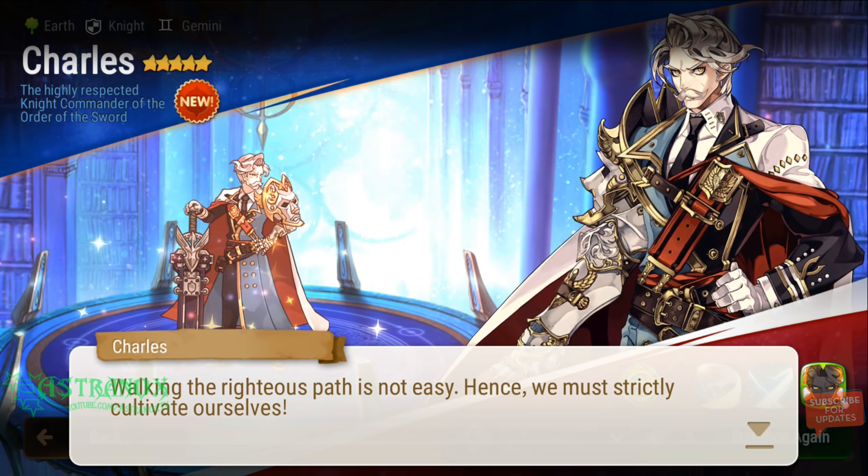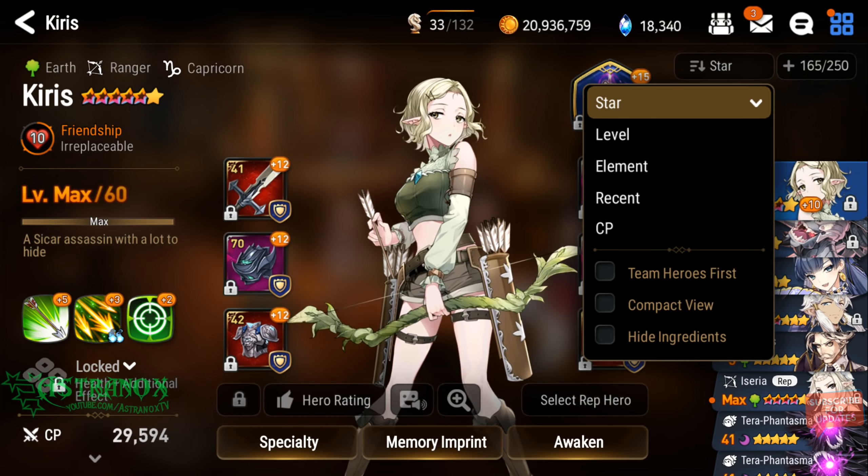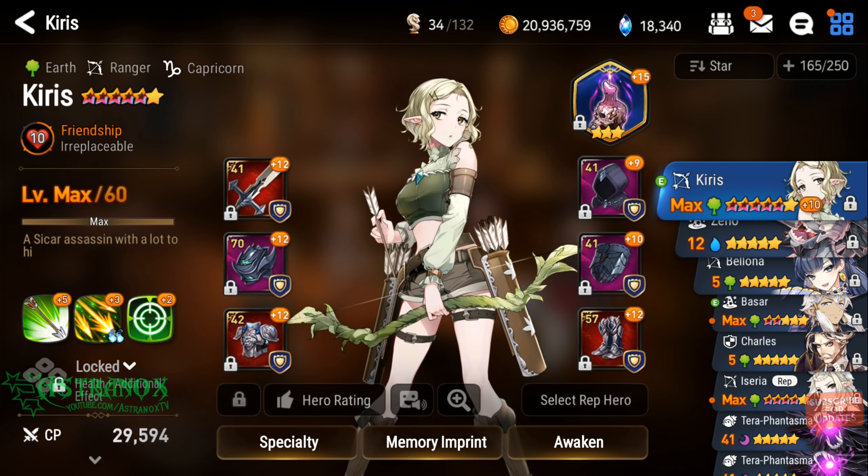Wow, I got Charles! So why not go with the 4 to 5 star summoning tickets at this point, because I got him. This is insane, this is nuts. It was the third summon after Bellona. And I didn't get the artifact — which is perfect, I don't need that thing, it's bad, it's random. This account is crazy now.